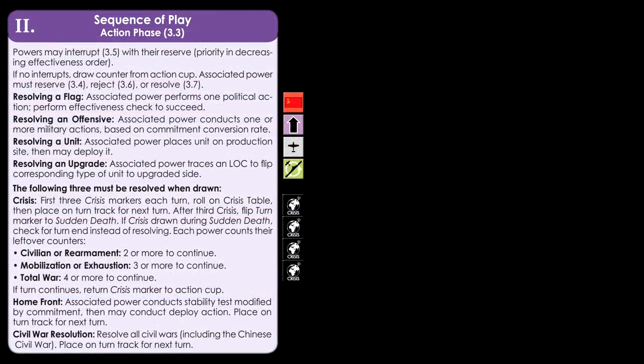After the third crisis marker has been pulled, the turn enters sudden death. At this point, pulling out the fourth crisis marker may end the turn. Once the fourth crisis marker is pulled, each power counts the counters left in the cup and determines if they have enough counters to continue based on the current commitment level. If any power has enough to continue, the fourth crisis marker is placed back in the cup and a new counter is pulled. This can result in some counters still in the cup when the phase ends, meaning they must wait until next turn. As the war progresses, the number of counters being added to the cup increases, but so does the number left unresolved — later in the game, there may be twenty or more unresolved counters at the end of an action phase.